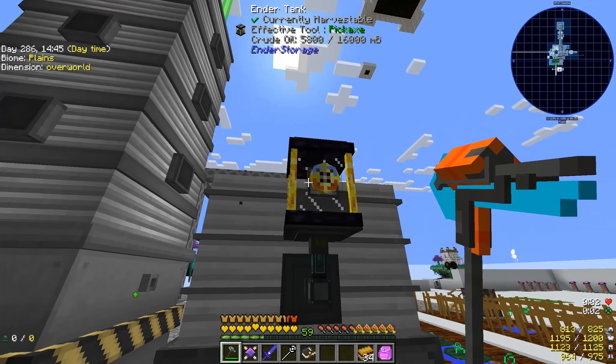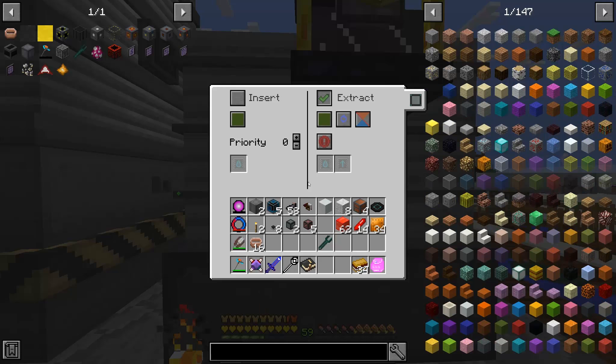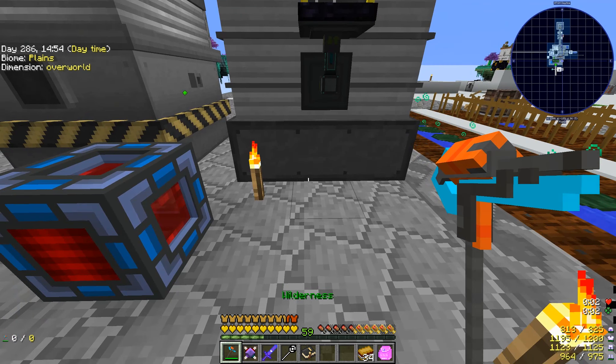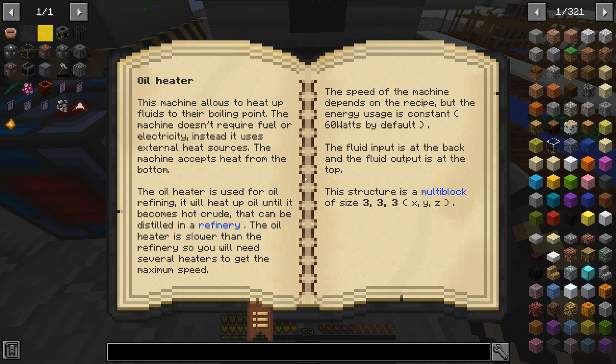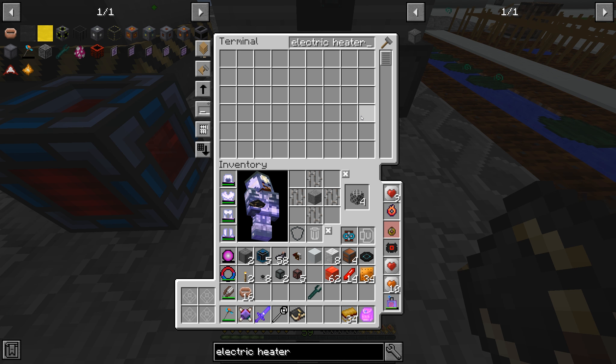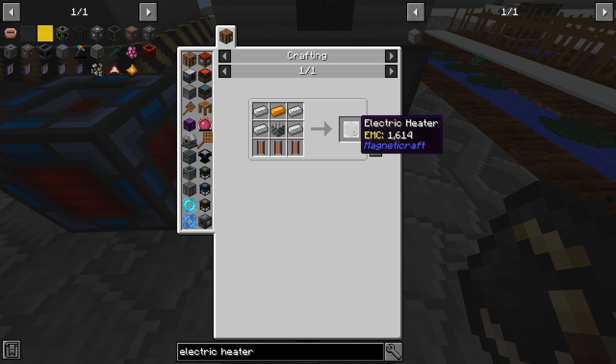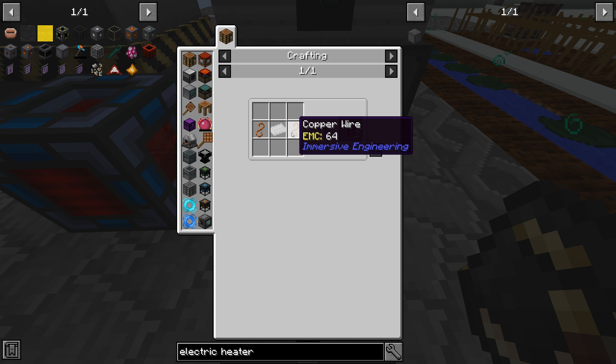Did that destroy? No, the cable came back, the coil came back. I've already got some crude oil exported into here. Now I need to just find this mod's heating - there is an electric heater block. It's going to need some fine copper wires, three per one of these - so that'll be two heaters per six wires. So if we made nine of these to match the bottom footprint, nine times three is 27, so we need 27 copper wires.